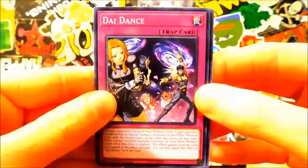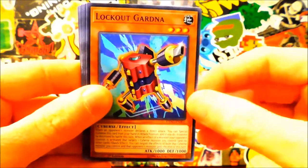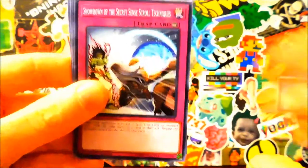There's some pretty neat stuff that came out in this pack. There's an oddly named archetype called Tindangle — I totally want to build that. So we got Dye Dance, Parathian, Shot, Lockout Gardener, Tindangle Hound — sweet. We're gonna put that over there since I want to build that.